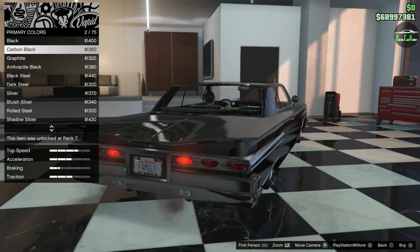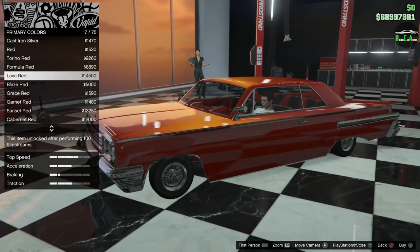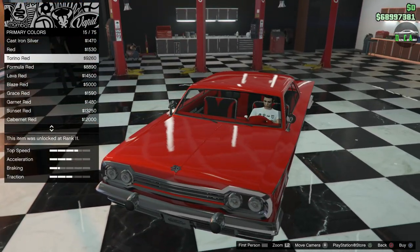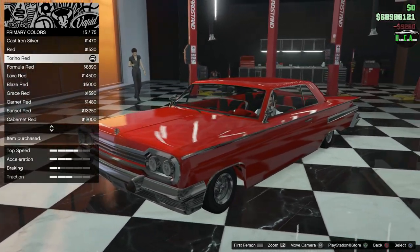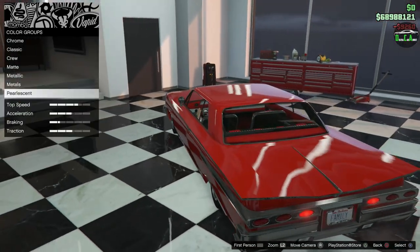Respray — so we're going to do metallic Torino red. I mean, it's pretty obvious — there's something about a red Impala, it just looks so, so good. And it already has a nice Torino red pearl on there, so we're going to keep that.